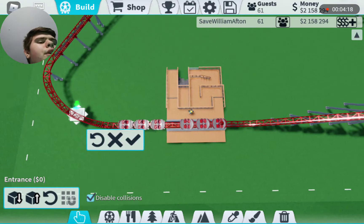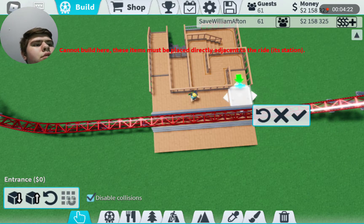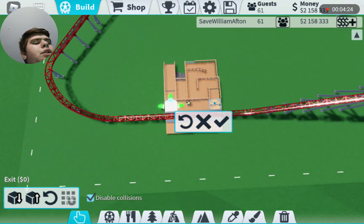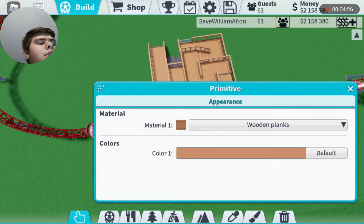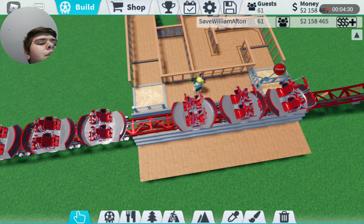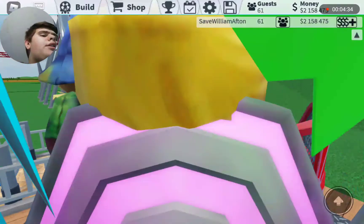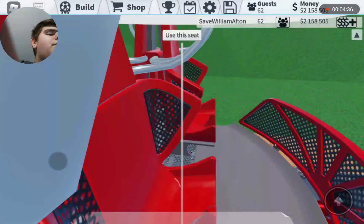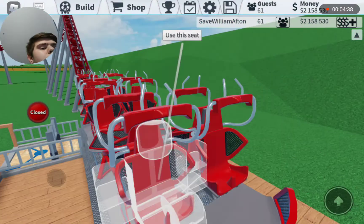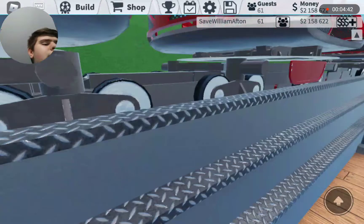Here we have it — it looks like we have a good amount of trains on it, but I want to bring it up one more even though this is already at the max. And now as you can see we got the whole new model for this. It looks actually quite nice, including down here at the hotel of course.